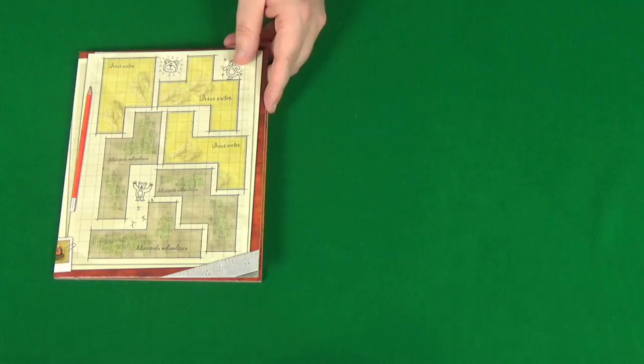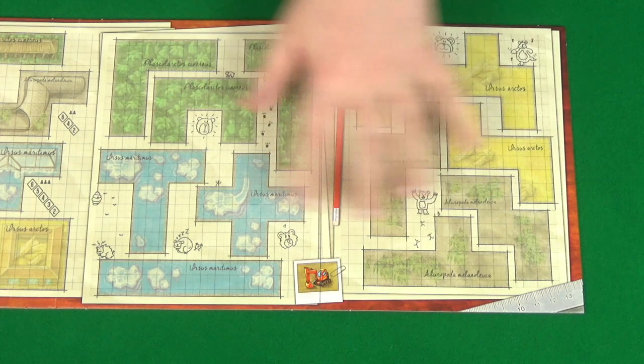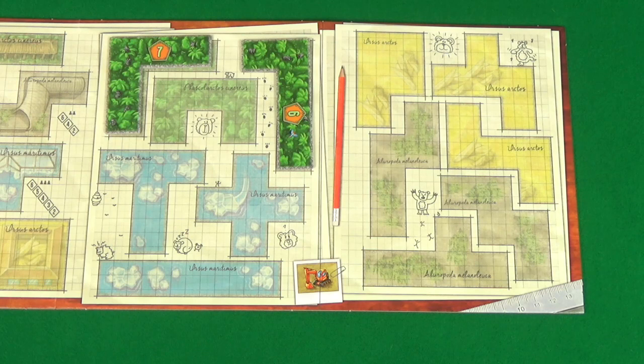The first thing to do when setting up the game is give each player one of the starting park tiles, then place the main board in the middle of the table. This is broken into sections with two-thirds of the board being taken up by the orange digger section. These are the easiest to place out as each space only gets one tile, and they're all different shapes, so you'll just place a tile on each of the spaces until all the spaces are filled.